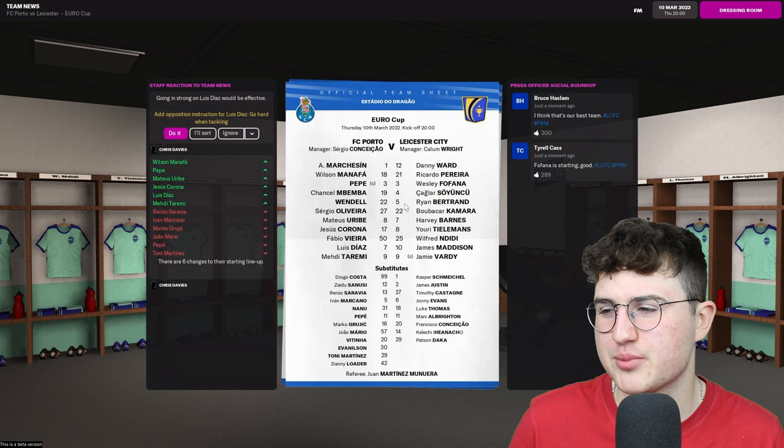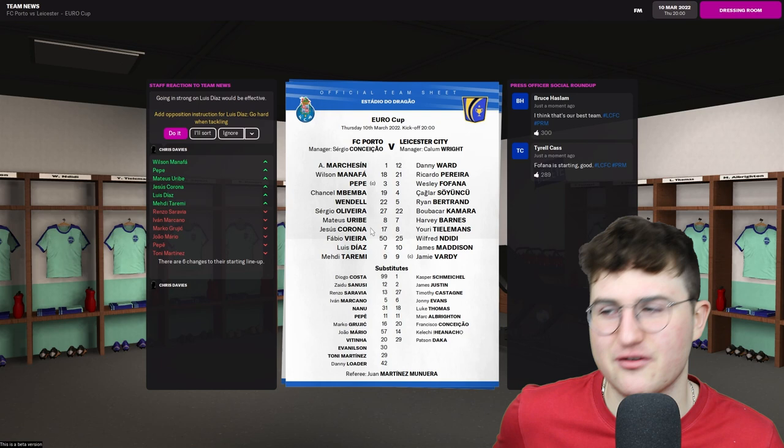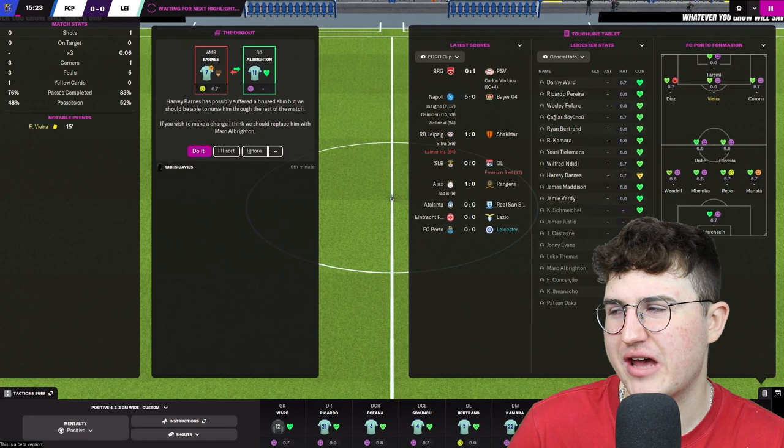This is a very decent Porto side. Most notably probably Pepe — we all know how dirty he can be. Chancel Mbemba, the former Newcastle defender, is there too. And Jesus Corona, who has agreed to sign for Liverpool on a pre-contract, because we were going to try and get him and didn't. Things are underway in Portugal. This is a huge game, a pretty tough ask — hence we've dropped a little bit deeper into the more defensive 4-3-3.